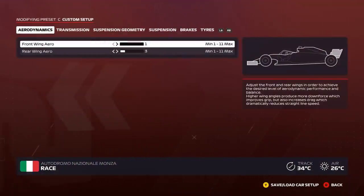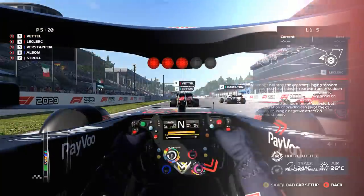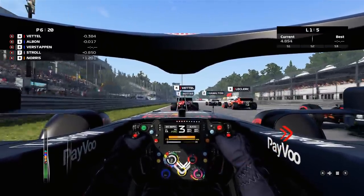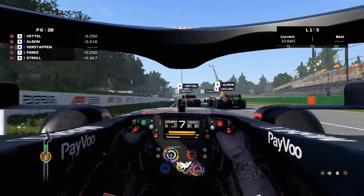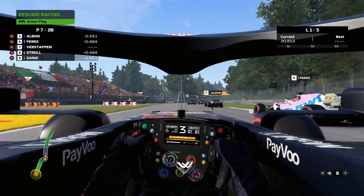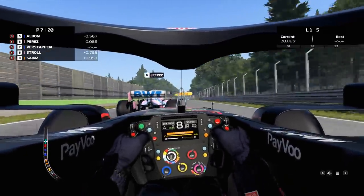As always when I review a racing game featuring Formula One circuits, I use Monza, Italy, because it's the fastest circuit out there — and here's the footage of me going around Monza with a dodgy foot. I couldn't really tell much difference visually between 2020 and 2019, but I felt the AI was a little bit better — more intelligent and a little more aggressive this year. I noticed it in Australia and especially at Monza, which was a good plus.